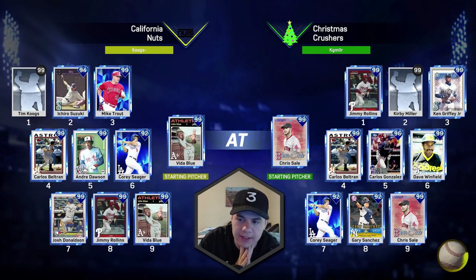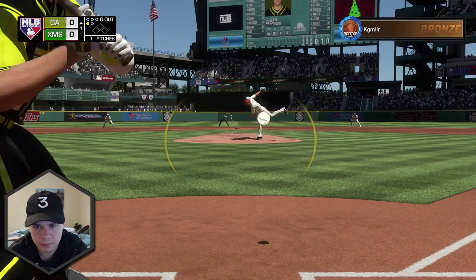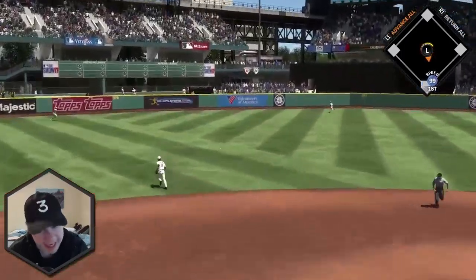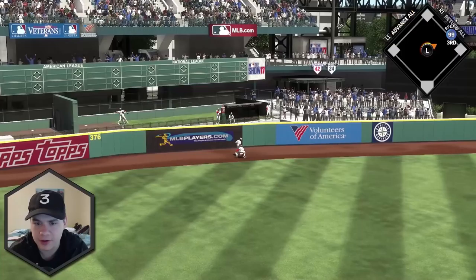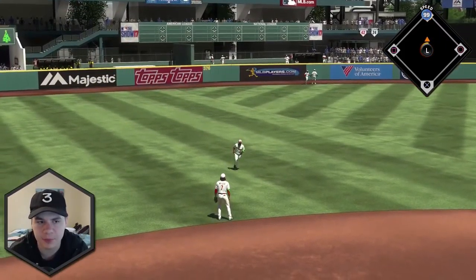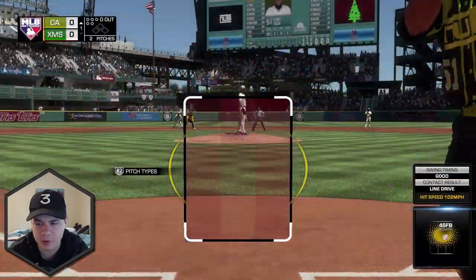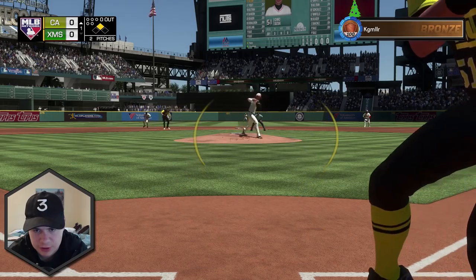We're taking on the Christmas Crushers — Rollins, creative player, Griffey, Beltran, Cargo, Winfield, Seager, Sanchez. And we're facing the 99 Chris Sale. This is going to be a task, boys. But first batter of the game, we're getting a double with our created player. Why does he already have people warmed up in the bullpen? Does he have no faith in Chris Sale? I don't know. But here we go — Ichiro Suzuki, first at bat.